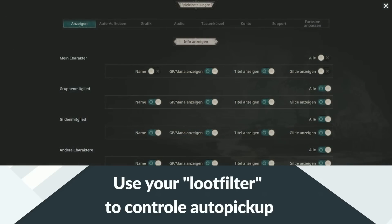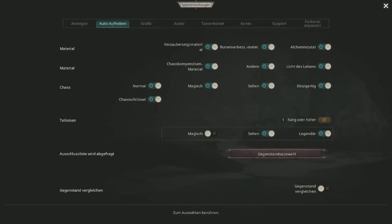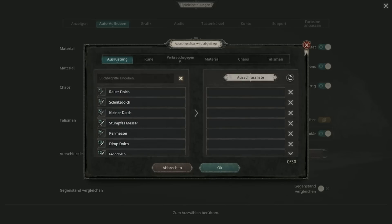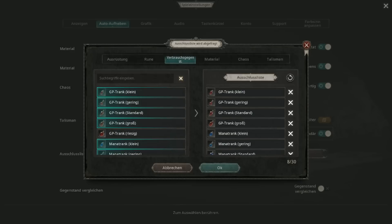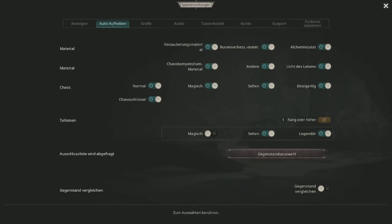As a free player or even if you paid for one or two stash tabs, it's still important to make your loot filter a little stricter. For example, the game spams you with magic talismans which you can't sell or disassemble, so I turned off auto-pickup for them. You can also set up an exemption list in the loot filter for items you don't want picked up — I put all the smaller healing and mana potions on it. This works whether or not you have a pet.